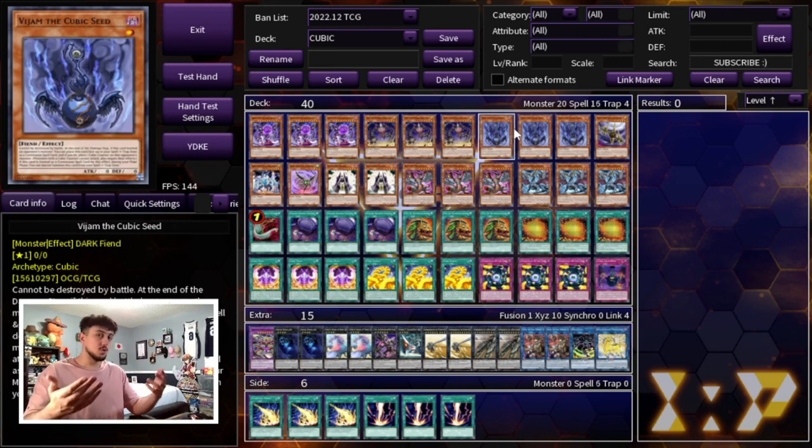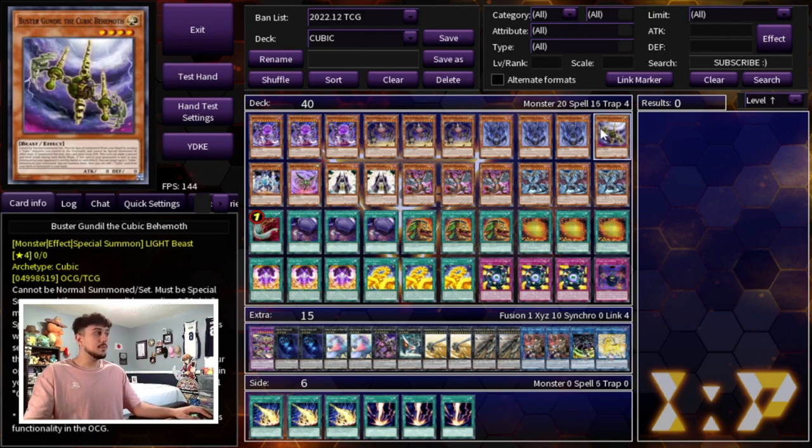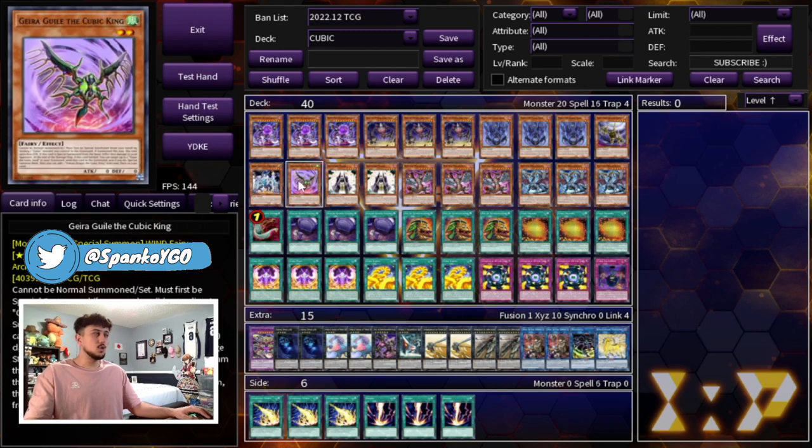Three V-Gem is very important. Where if you actually don't OTK your opponent, this is kind of like a stall card — it puts Cubic counters on the field, and monsters with Cubic counters cannot attack and have their effects negated. On top of that it can't be destroyed by battle, so if you're not OTK-ing your opponent and you find yourself in a situation where you have to protect yourself, V-Gem is one of the better cards.